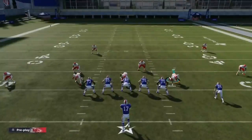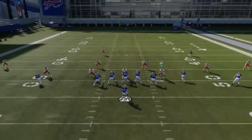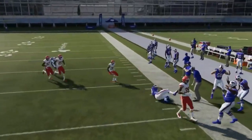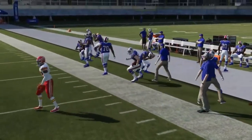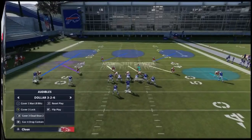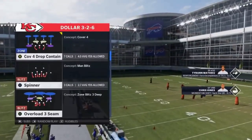Compared to Cover Three Lock, the Cover Three Cloud gives up a little bit more but might get more turnovers. Cover Three Lock is more of a shutdown defense — people will hold the ball and get sacked because there's just nothing open. The Cover Three Cloud gets more turnovers, Cover Three Lock is the shutdown. Those are the top two plays.